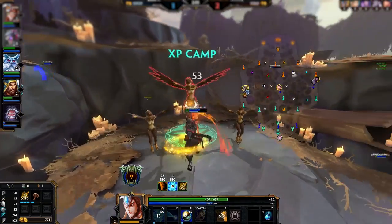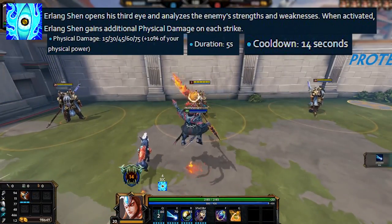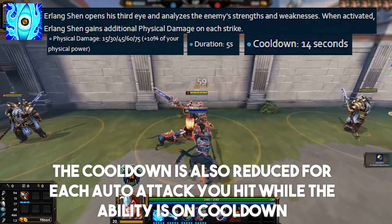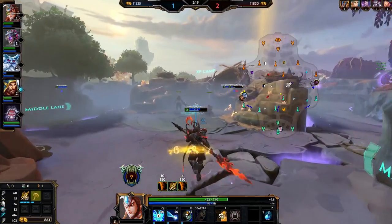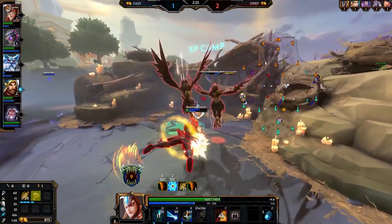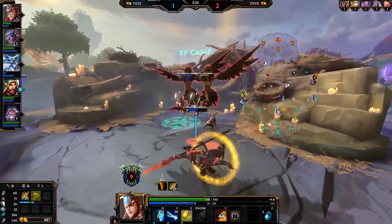Erlang's 1, Spot Weakness, is a basic attack steroid that gives you extra physical damage on each hit of your basic attacks. You can already see the synergy with Erlang's kit — he's very focused on auto attack synergies. The damage counts as ability damage so it can proc items like the Crusher or Brawler's Beat Stick, however it will only proc them once per cast of the ability and won't keep applying the effect on every single auto attack.